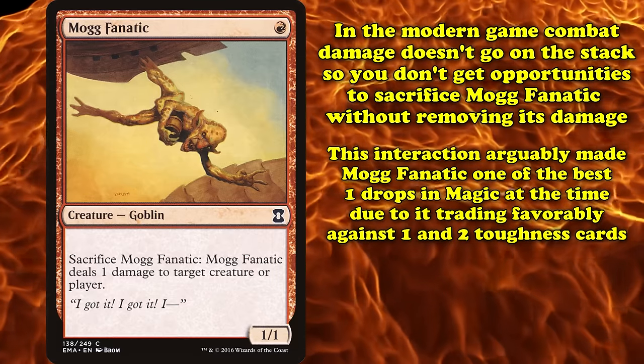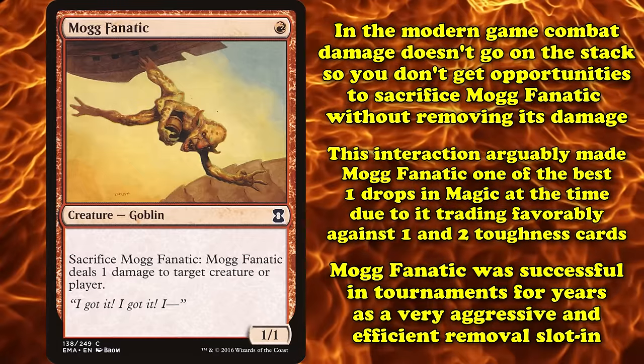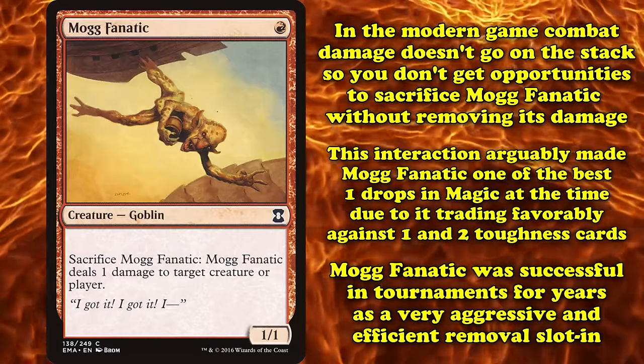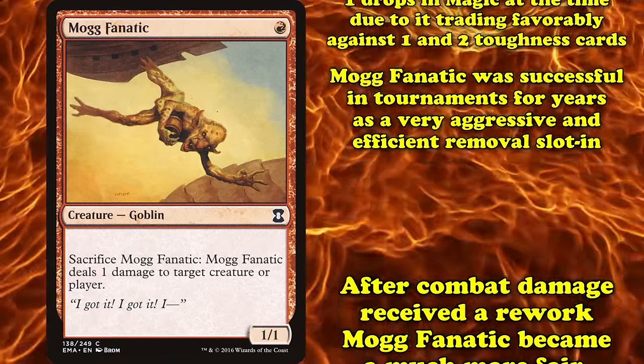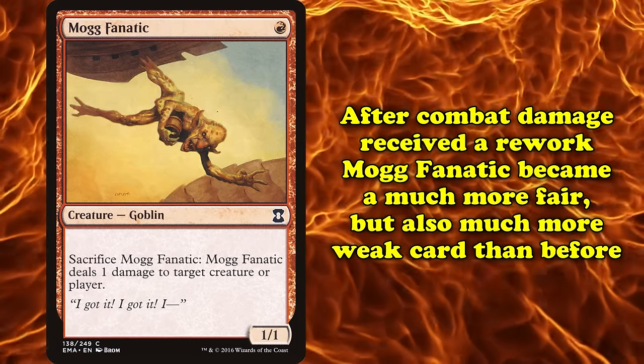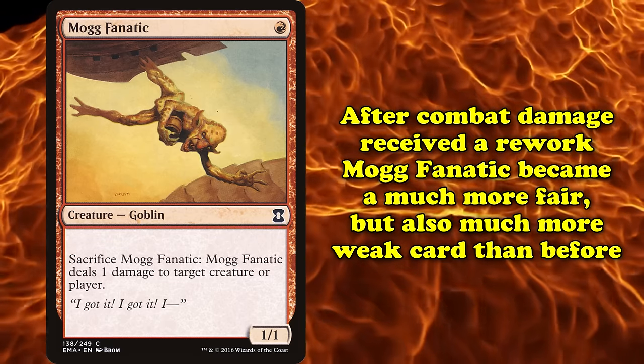This interaction made Mogg Fanatic one of arguably the best one-drops in all of Magic at the time, seeing as how it could trade up or be used as a two-for-one against two 1-toughness creatures. Mogg Fanatic saw tournament success for years, topping several major events as an aggressive piece of efficient removal. However, once combat damage received that small rework, Mogg Fanatic became a much fairer but less exciting card.